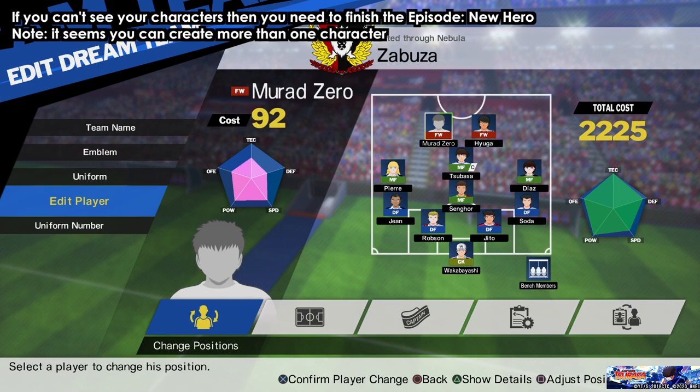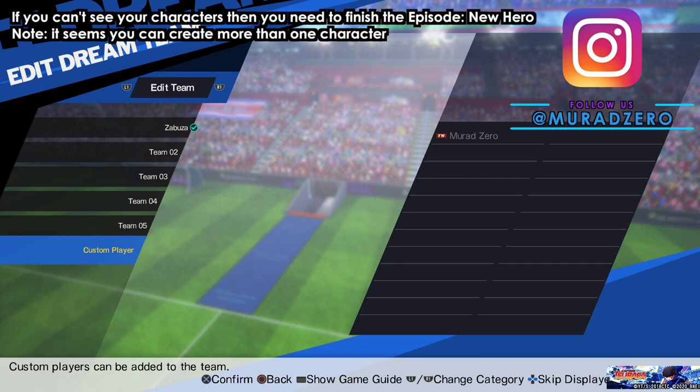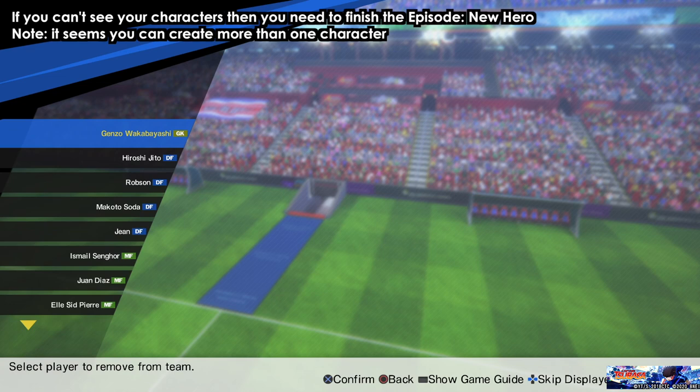You can even add your custom characters. If you go to the Edit Team menu at the bottom, you will see Custom Players. From there you can actually add the custom character that you have created. In my case, mine is already in the team, which is why it's grayed out, but you can add your custom player to the team as well.